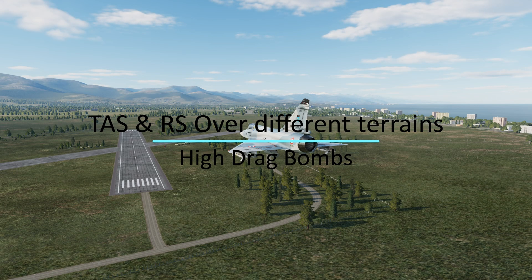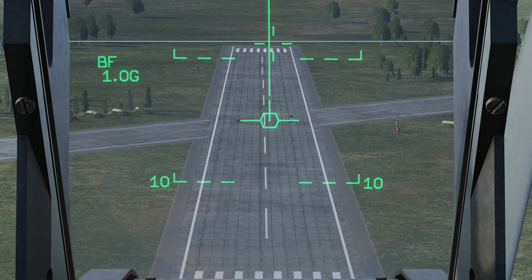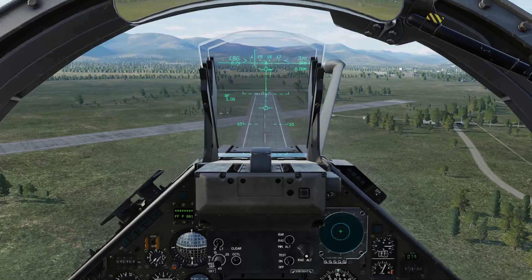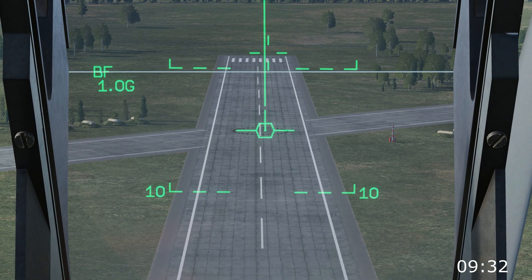Something important to note: TAS and RS behave differently on different ground surfaces. Both systems work well together, but at low altitudes the systems are reading the ground from a slanted angle. Over a runway, the reticle bounces around because the TAS radar mode is having trouble getting a proper return — think of shining a laser pointer at grass from a 45-degree angle versus pointing it at a mirror like a runway, which reflects no matter what. If you turn off TAS and leave RS on, the aiming reticle is no longer bouncing, because the radar is no longer being used for CCIP, giving you better accuracy.